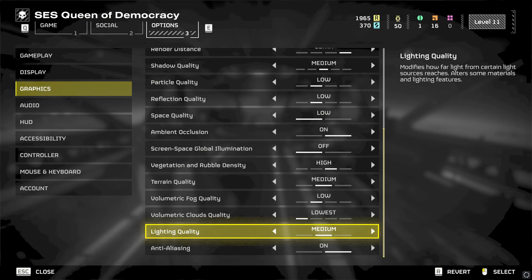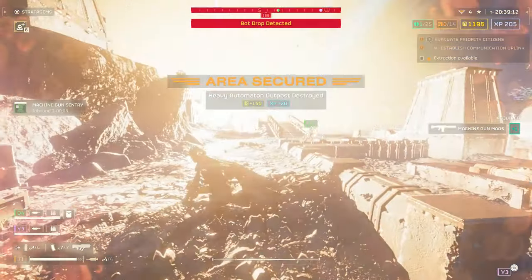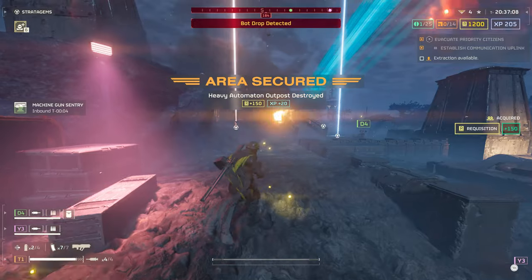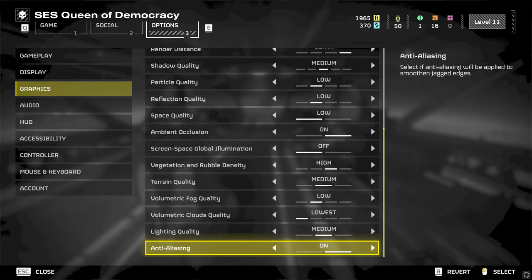Lighting quality impacts the light effect and how far certain lights reach, illuminating larger areas at higher settings while lower settings may make areas appear darker. Low is not ideal, with only a 4% performance gap to medium and 6% to high, so take your pick between medium or high. Anti-aliasing can make certain objects appear smoother and add to immersion.